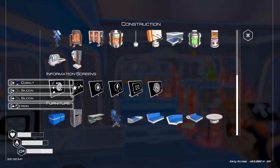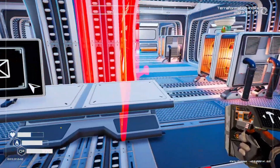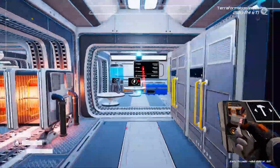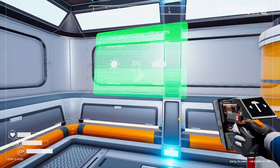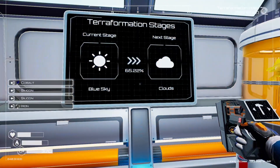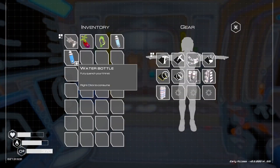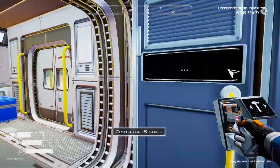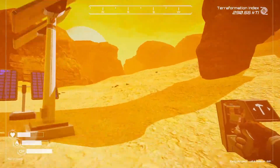Alright, so the next stage is clouds. So let's deconstruct this screen, put it somewhere else. We'll just put it here. So we're 65% on our way to the clouds, so the clouds should be coming relatively soon. Inventory right now: we've got oxygen, water, food. We have nothing else. So let's go over here and explore this canyon, I guess.